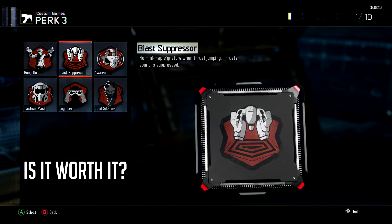I thought initially this was going to be a pretty good perk. I use Blast Suppressor on almost every one of my classes in Advanced Warfare. I felt like you showed up on the minimap a lot when you'd thrust jump — jumping into the air, sliding, going backwards or forwards or side to side — you would appear on the minimap. So I figured the same would be true for this and I started putting Blast Suppressor on a lot of my classes.